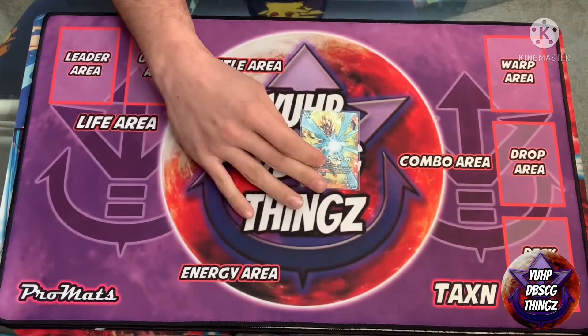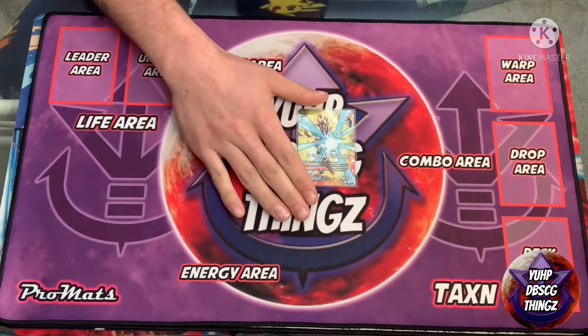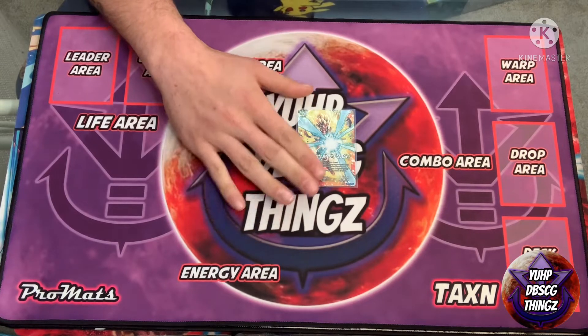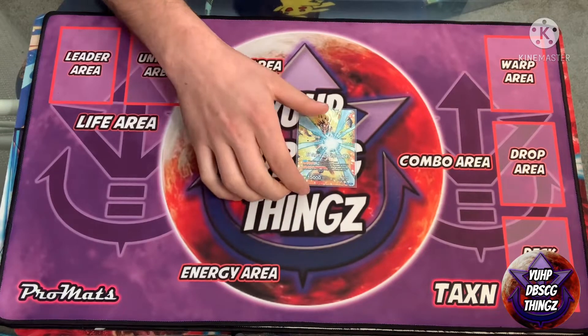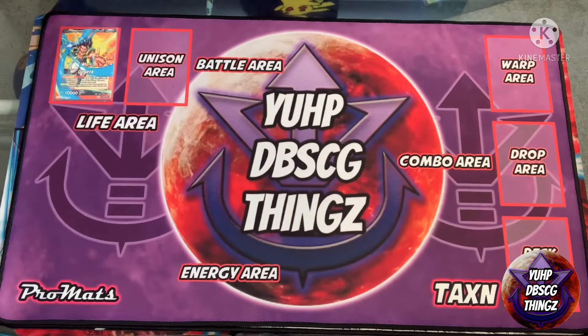On the back side, when you swing you draw. You activate main for two energy to choose any one of your opponent's battle cards — no barrier, no cost limit — tap two and bottom deck any card. That's really good. Then active remain: choose one of your energies, place it into the drop area, and draw two cards. That's also a very good skill.